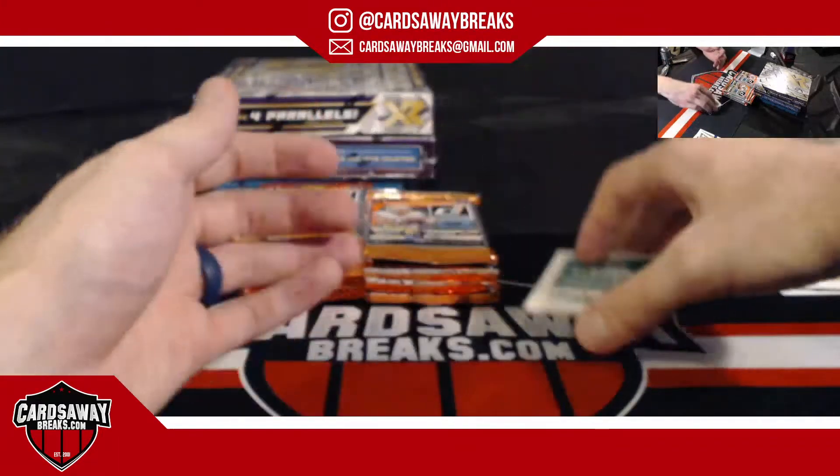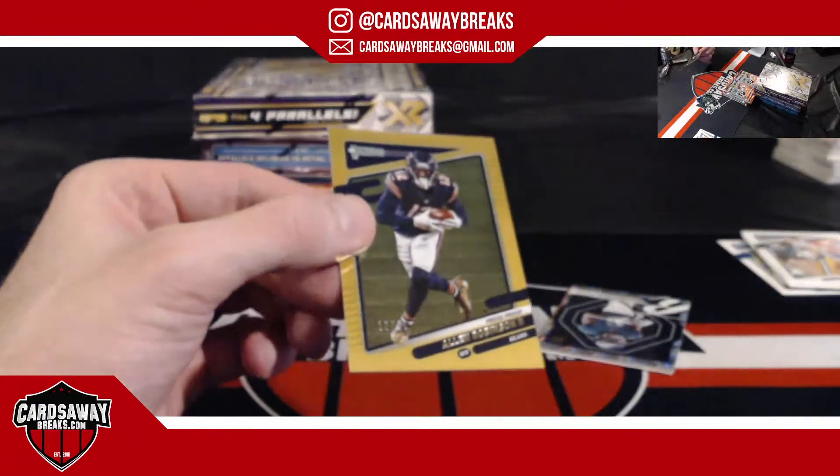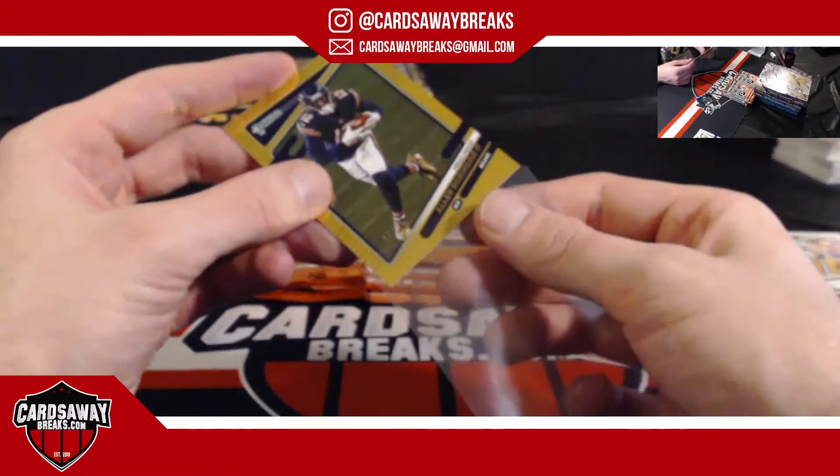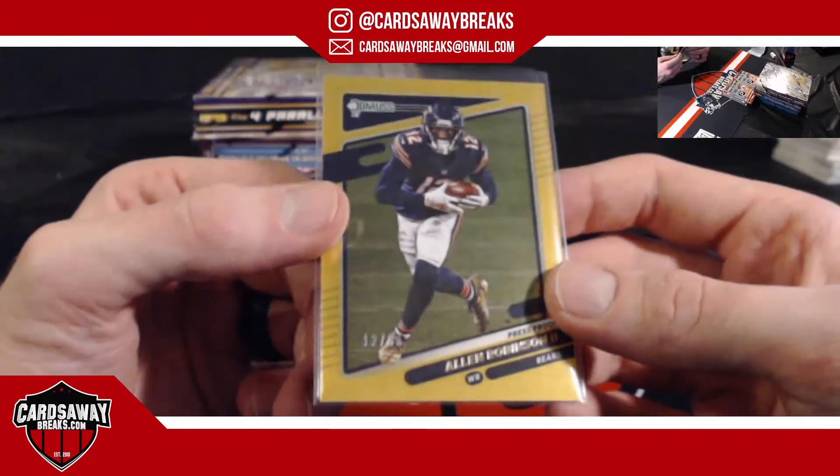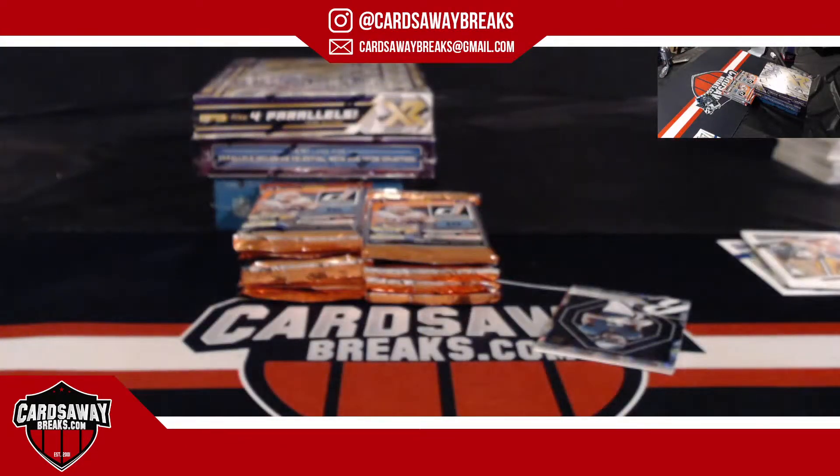Allen Robinson for the Bears — gold, number to 50. Former Nittany Lion, Allen Robinson the second. 12 out of 50 — jersey number. Sick. We go Chicago, get better buddy.